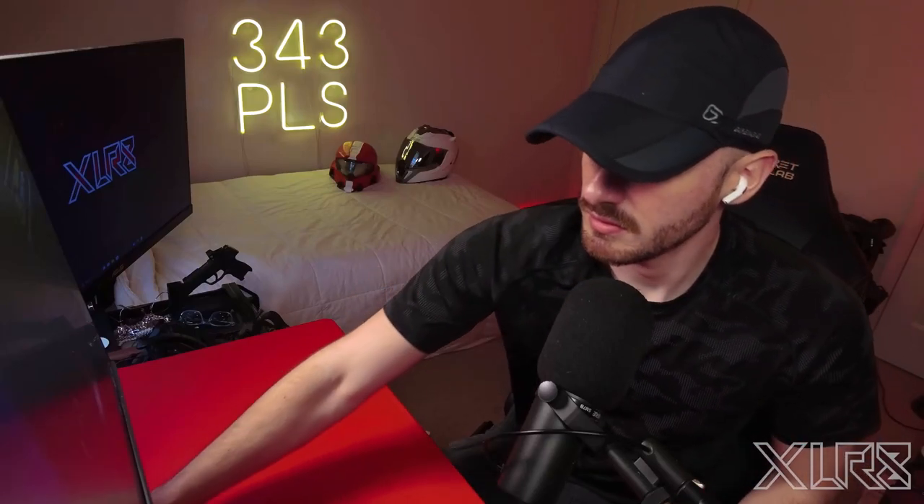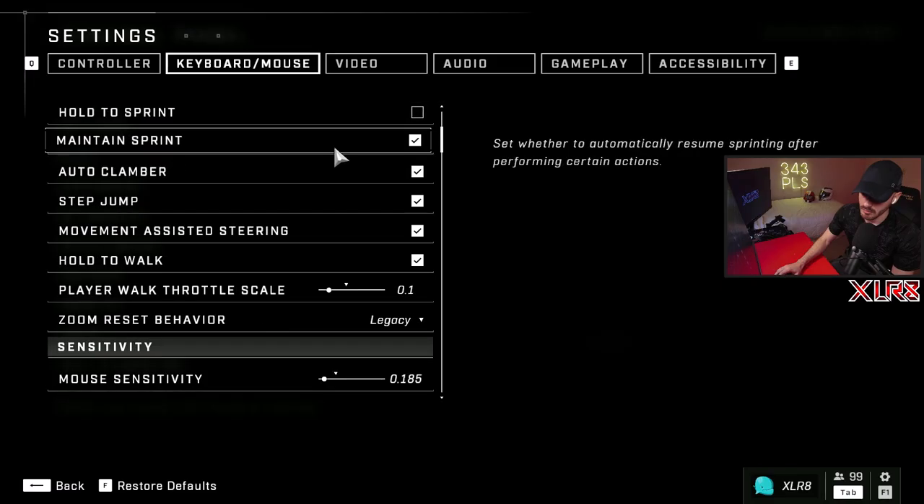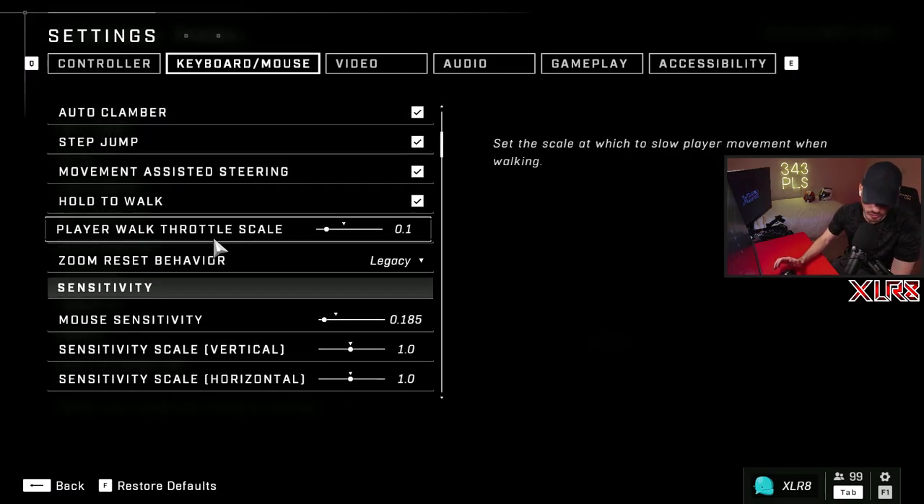Player walk throttle scale. There had to be a better name — like walking coefficient or something.